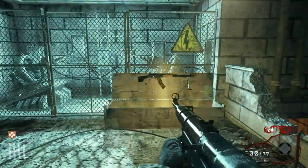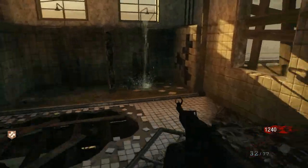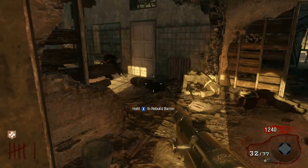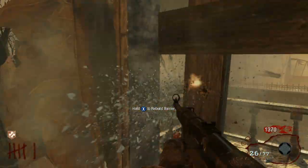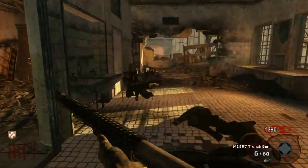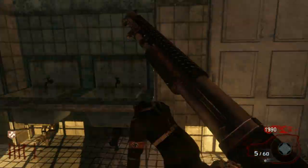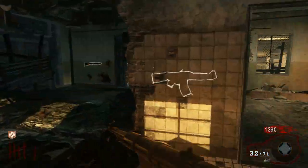Now we're going to hit the box. You should only trade out the MP40 for nothing, unless you already have the Ray Gun or the Freeze Gun. Only trade out the Trench Gun for either the Ray Gun or the Freeze Gun — those are the only two guns you should trade it out for. I'm just running around staying in this area.